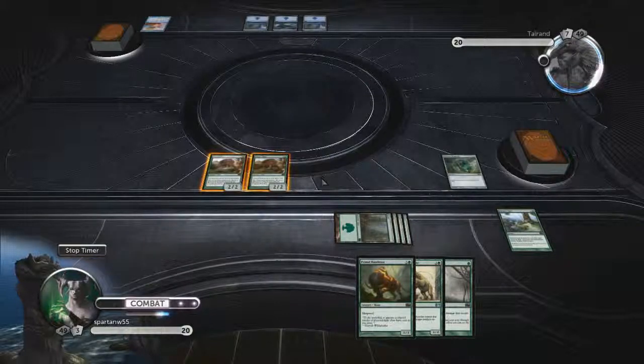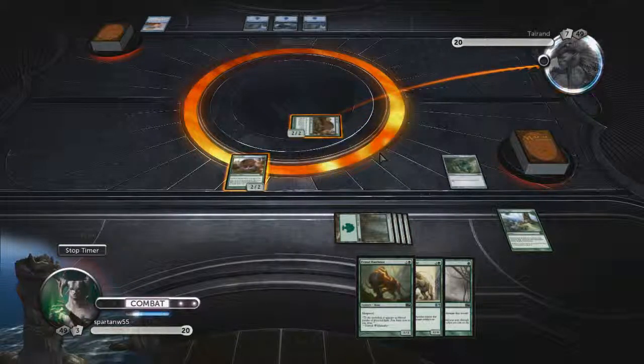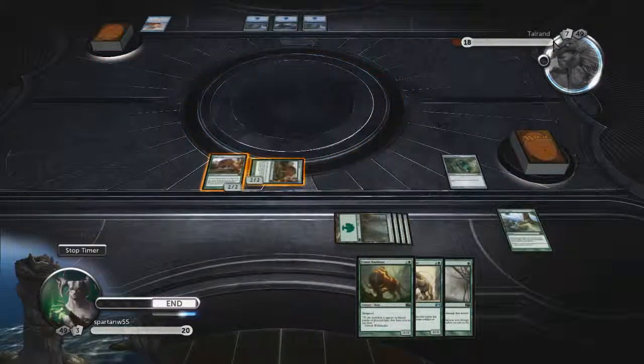That allows me to play another Brindleboar for 2 mana instead of 3. Now we're going to go ahead and go into combat. We choose our Brindleboar to attack for 2, which will bring him down to 18 life — and he doesn't block, so he'll take the 2. That's our goal: bring him down to 0.